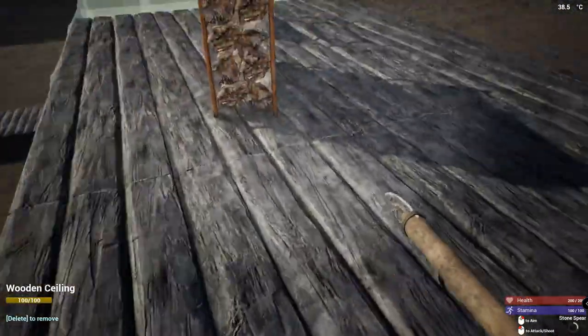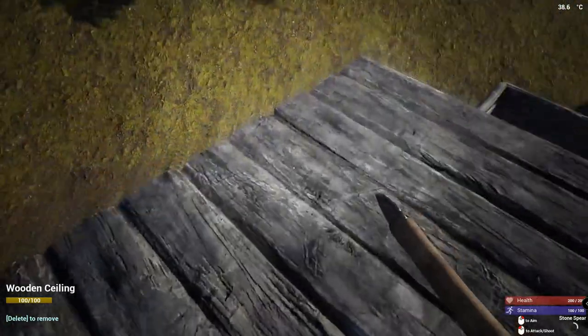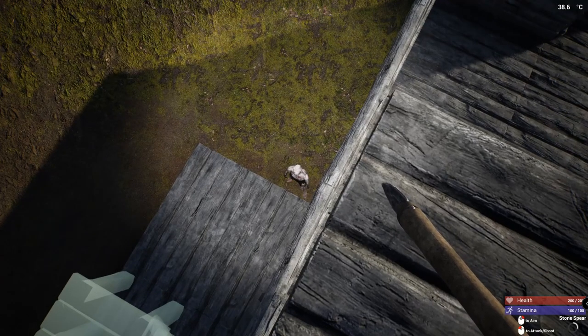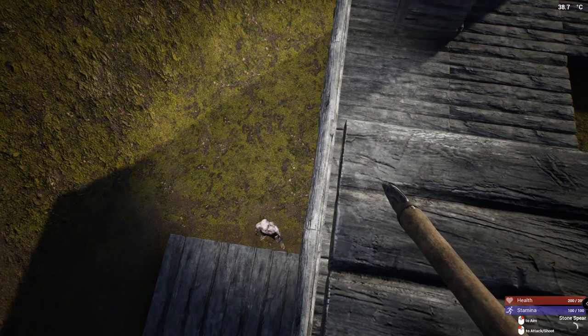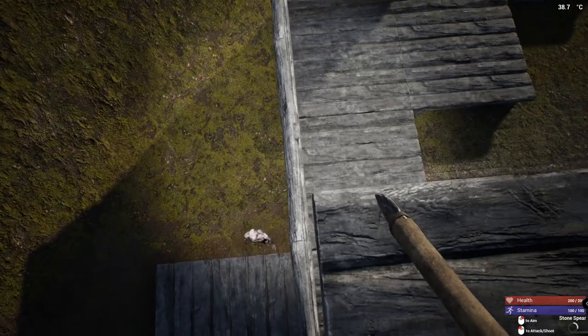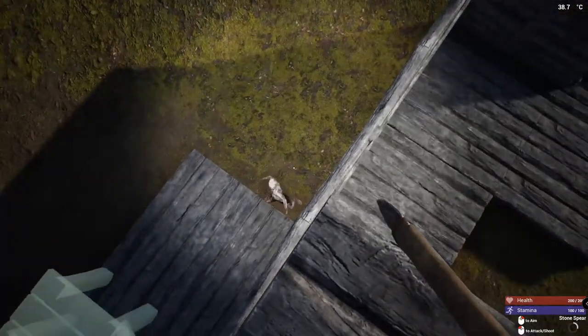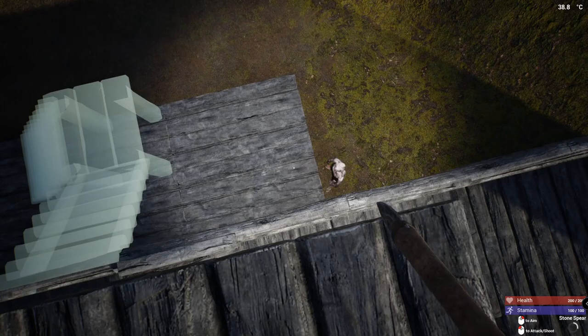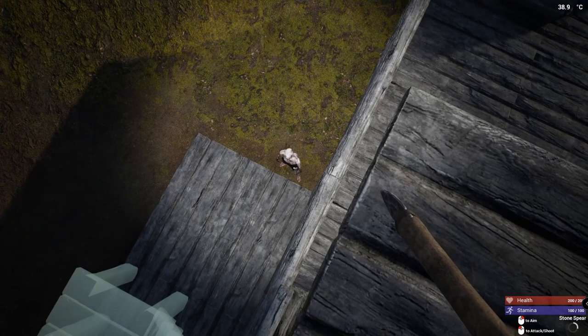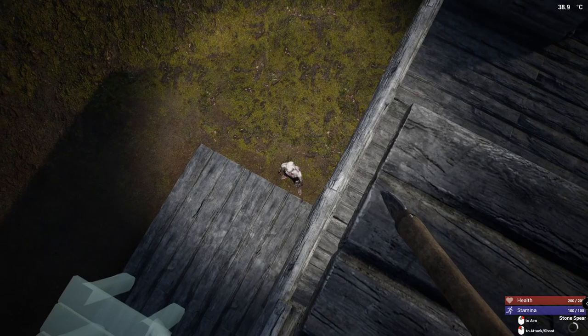You might be wondering what's the purpose of this when you have that down there. It all depends on where I'm standing - if I'm on an edge or visible. If I move, he's attacking; then I move and he doesn't attack. I think the idea is that I hope to use this as an area to fight off wild animals or zombies from up here.